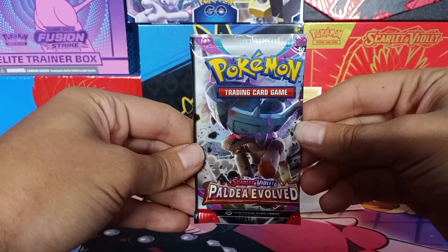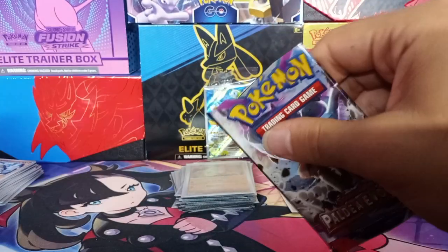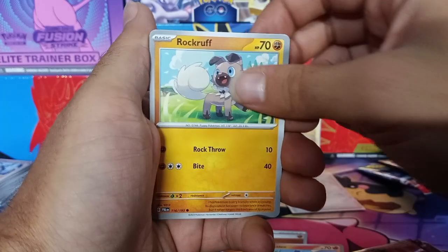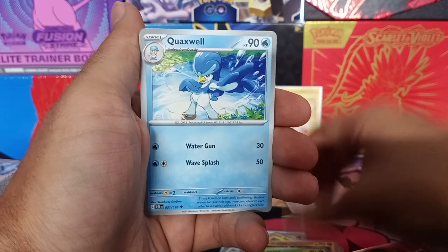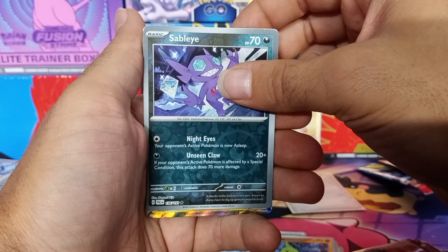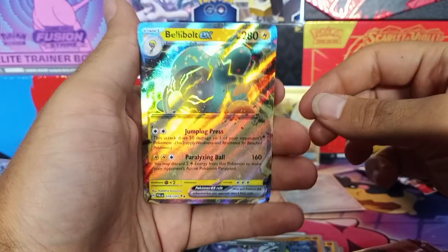Now the last pack. Back coat card. Fire — fire does not like me. Litleo, Rockruff, Tommi, Larvitar, Practice Studio, Horigato, Waxwell, Larvitar again — reverse holo. Save live. I got the reverse holo now. Ah, it's a Bellibolt. I thought it was going to be something else. It's a nice shine.